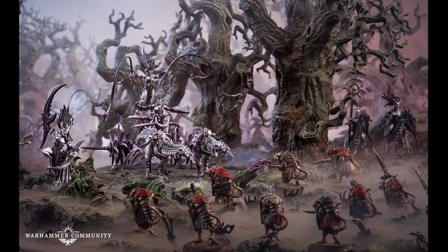The army selection gives you three options to choose from. The first is the Spearhead, an advance force made up of zero to one leaders, zero to two battleline units, and zero to two other units.